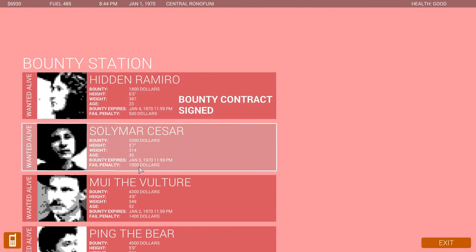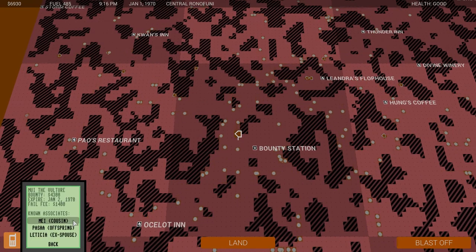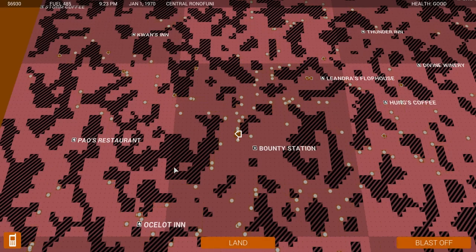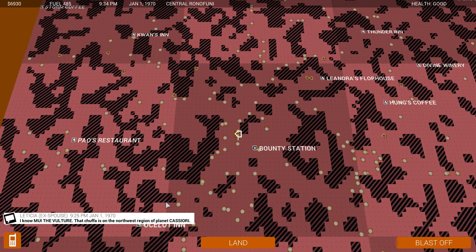Let's do one more. Solomar Caesar — fail penalty is a thousand, ouch. Moai the Vulture — that sounds cool. This one expires really, really soon — in fact, it expires tomorrow. Let's do Moai the Vulture. Known contacts: offspring, cousin, and ex-spouse Leticia. Let's talk to Leticia. 'That chuffa' — I love the insults! 'The bing bong — it's on the northwest region of planet Cassiore.' Northwest Cassiore.